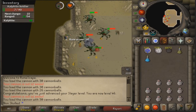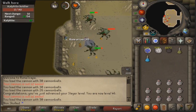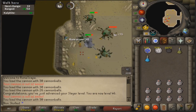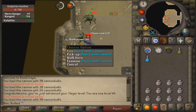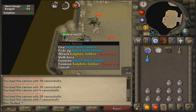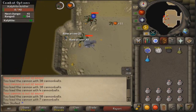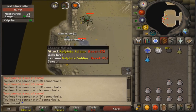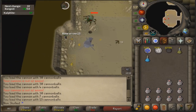Another good method is to bring a Dorgeshuun crossbow because the bone bolts are like two to five GP each - really cheap. Rune arrows are probably around 80 GP each which is seen as expensive, but compared to cannonball costs it doesn't matter much. If you ever get a situation where they all die at around the same time, that's when you should go and restock your cannon and collect your rune arrows if you can - it's better than using Telegrabs.